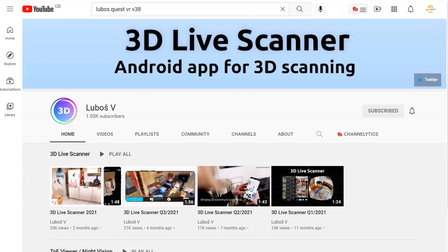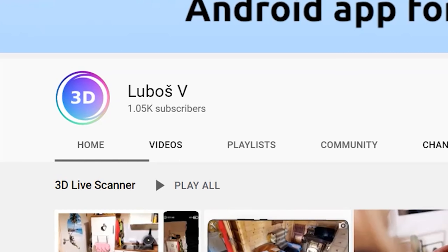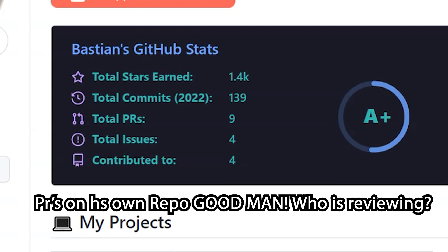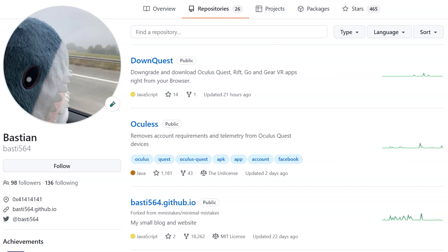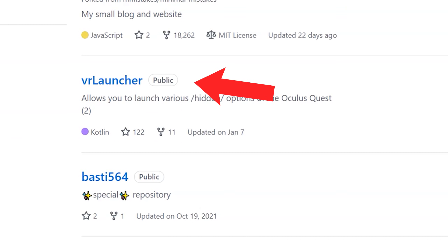Starting off with the awesome source, it's the version 38 update features. These features have been discovered by Lube — I'm just going to call him Lube because I'm not sure how to pronounce it. So Lube found some things along with Bastii 564, and I'll link Bastii's GitHub repos down below in the description. It's full of amazing things like removing Facebook from the headset, reverting game builds, and a launcher for hidden features.